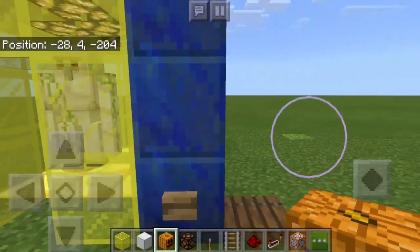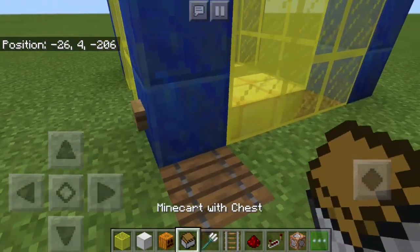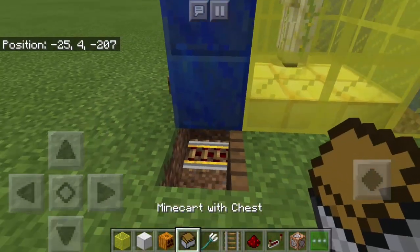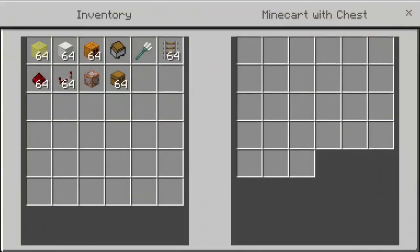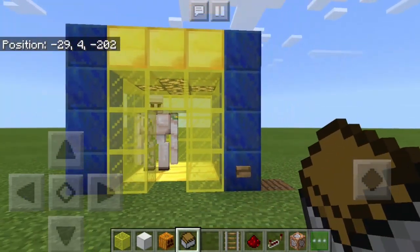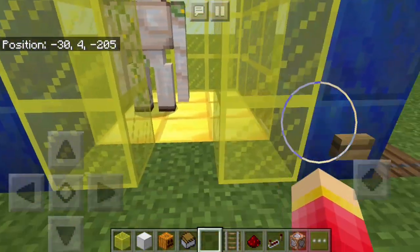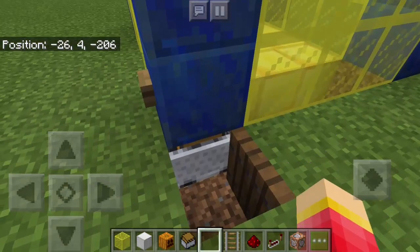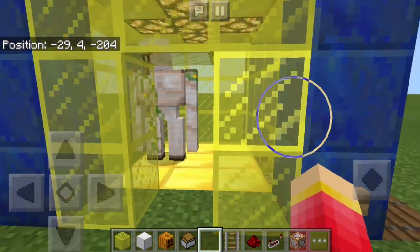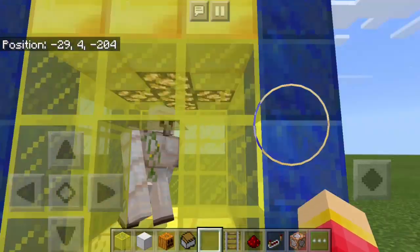There's the iron golem. Let's see what will happen if we push this button. First, we need to get the minecart with chest and the trident. Open the trap door, put the minecart with chest, open it and put the trident inside, then close the trap door. We have the iron golem made of metal, and we have the trident inside the minecart with chest. We're going to push the button — if we combine the trident and the iron golem, what will happen? Let's find out.